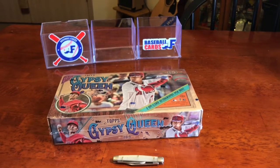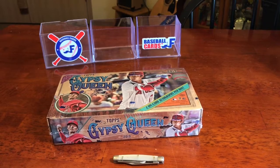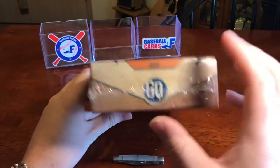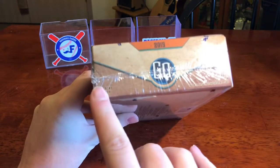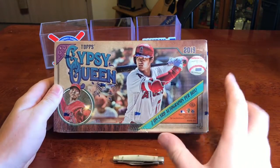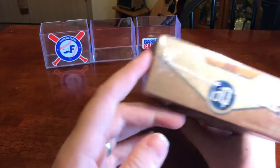What's up guys, this is Alex at Baseball Cards AF, back with my favorite product of the year on release day, Gypsy Queen 2019. This is going to break down to 24 packs per box, 8 cards per pack, 2 on-card autographs per box. We've got Otani on the front, nice looking box as always.